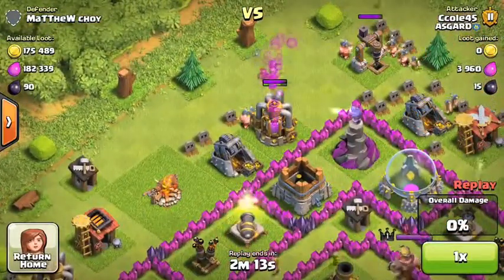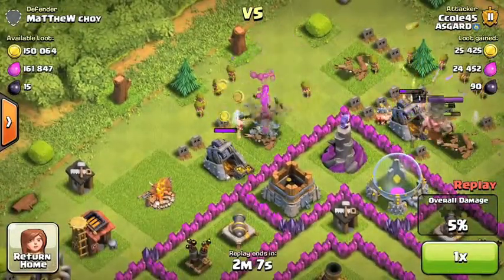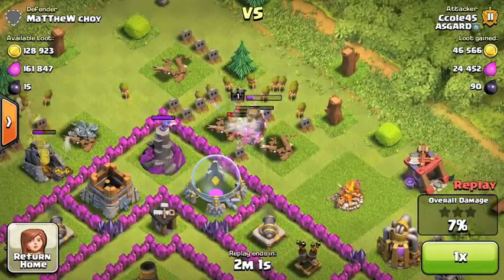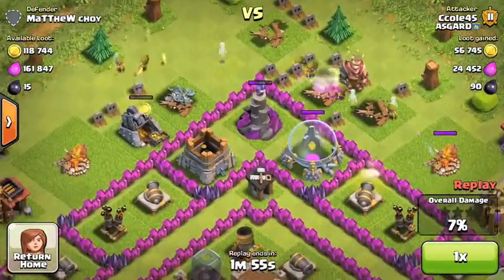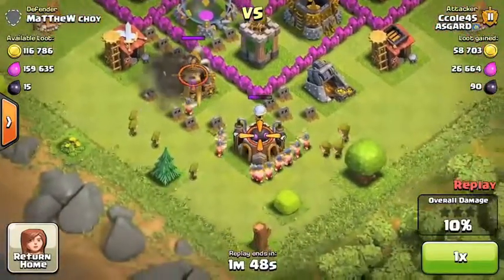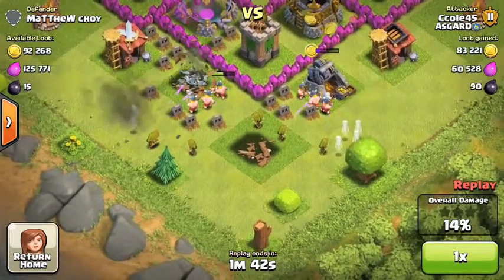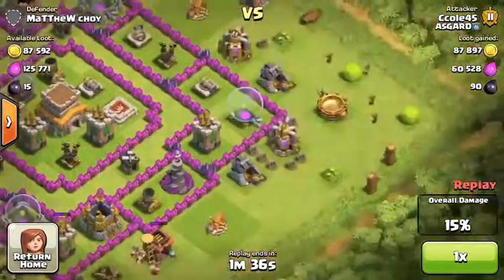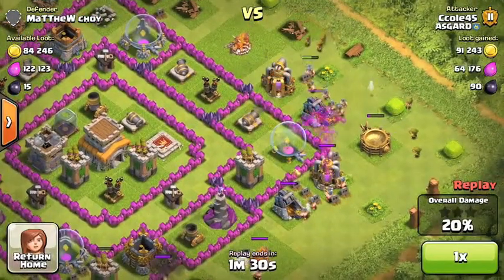As you can see, you always put the barbarians like that to tank, and then the archers right behind them. I just started barch today — I used to always do just 200 archers, but I'm going to start doing barch and I'm actually starting to like it a lot. I recommend it. It's a lot easier to get 50% because with 200 archers they would die too easily. The barbarians really help — spread the archers out.